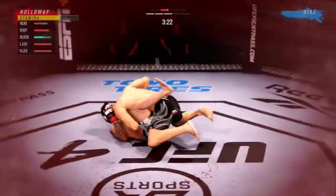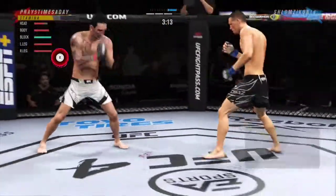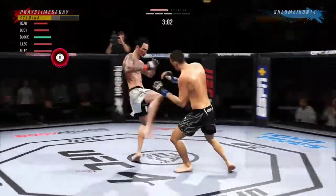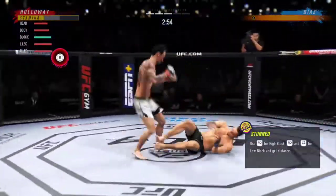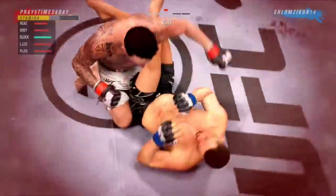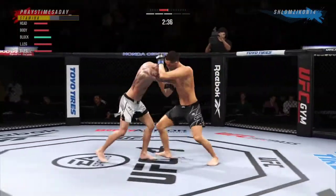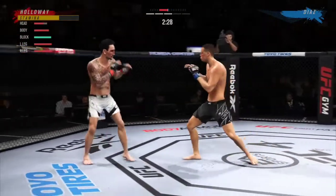Now he's on top of him looking for a finish. Back to the feet. Just over three minutes to go in round three. What a shot to the body. He's trying to keep him in front of him but he's hurt. Big right hook there. 69 total strikes have landed for Max Blessed Holloway, at a 47% accuracy clip thus far against Nate Diaz.